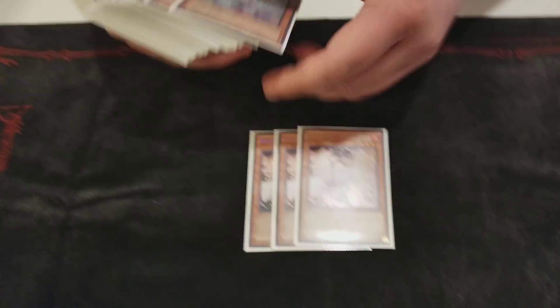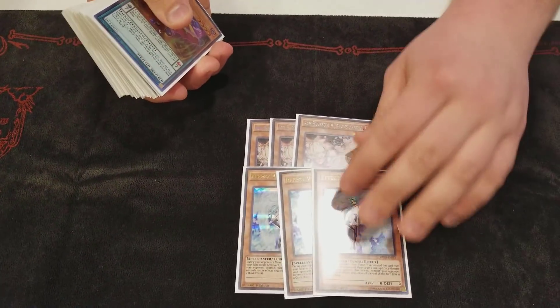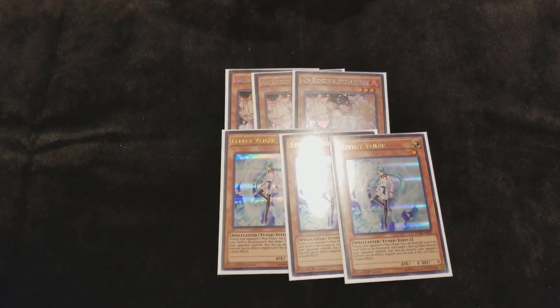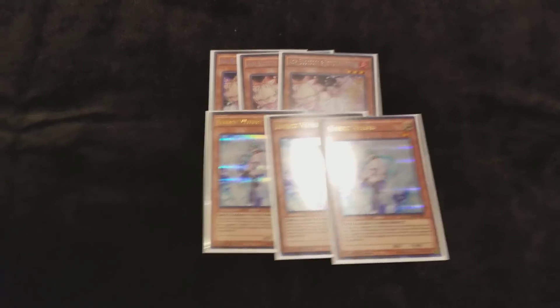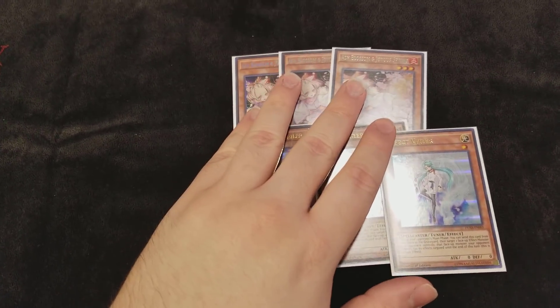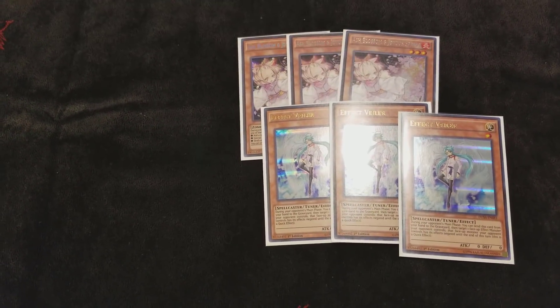Since I'm not playing the Alliance engine, I actually get more room to play hand traps. So I'm playing three Ash, three Valor. Valor I think is the best hand trap right now — flat out the best hand trap going second or first. I really like it in the mirror. Hitting Electrum is pretty devastating. Ash is more flexible though.